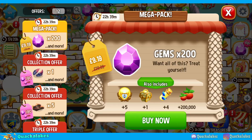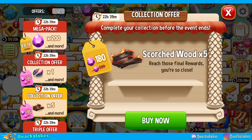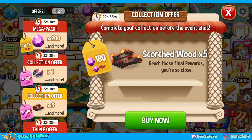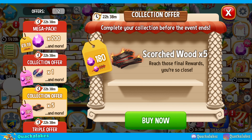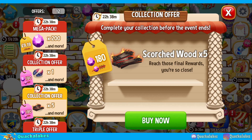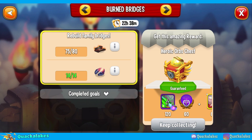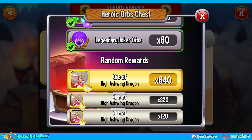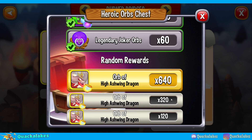The other thing we have today is offers on for the Scorched Wood — thank goodness. But it's also kind of bad because this is incredibly expensive: times five Scorched Wood guaranteed, but it is 180 gems. 180 gems is a lot because the collection we'd be looking to finish off could get us 120 orbs of the dragon, plus legendary jokers and Overgrowth.